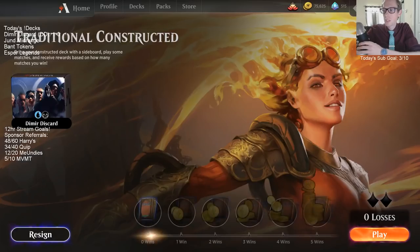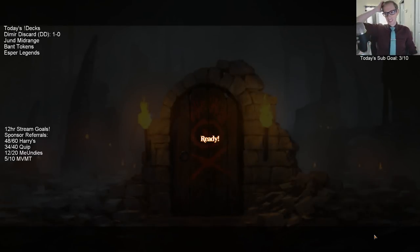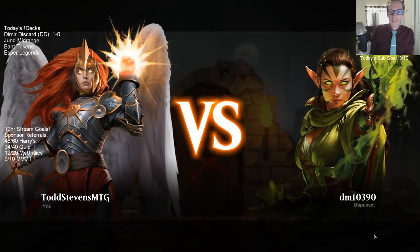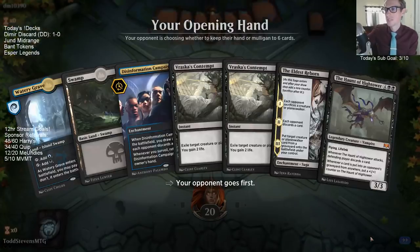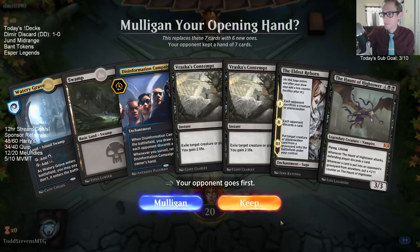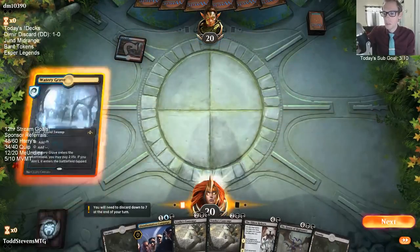Our opponent didn't want to go first — they thought it was going to be a really long game. But just Hunter, Agent of the Eva Sanity on the play is strong. We had that both games, and there we go. This game is going to take a little longer if we win this one.